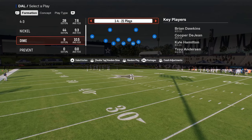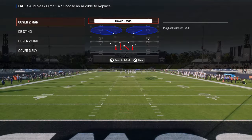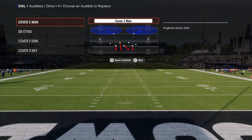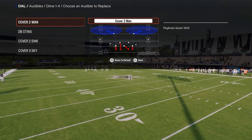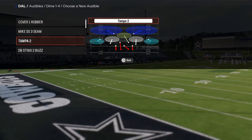I want to start by talking briefly about Dime 1-4-6. 1-4-6 is kind of the big brother to Dollar — at least in older Maddens. In more recent Maddens, Dollar has kind of been the better version of this sub-dime package. But 1-4-6 is making its comeback, and I'm going to explain why.